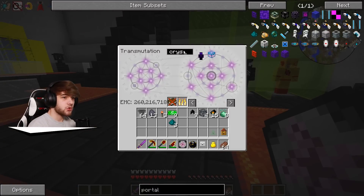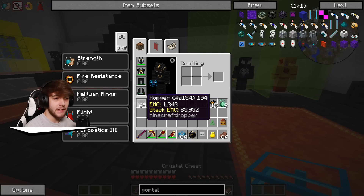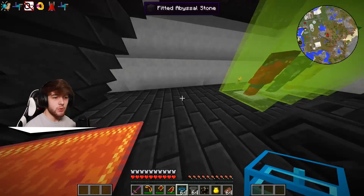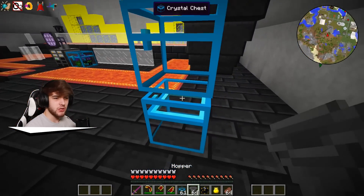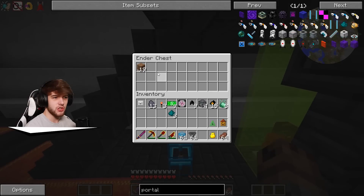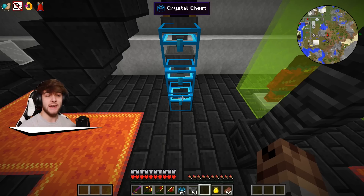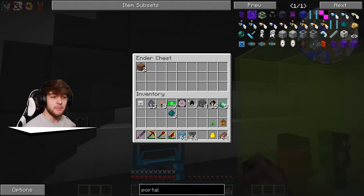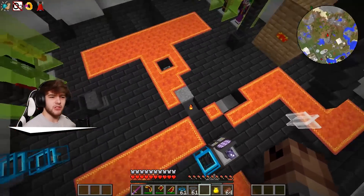...from my EMC tablet here and use our hopper and then the ender chest, we should be able to put some hoppers in the back there and in the top there, then just throw the ender chest in. This should slowly but surely transfer everything through. Since the chunk isn't technically loaded this won't be working just yet, but all we gotta do is go back over into the unstable ant dimension.